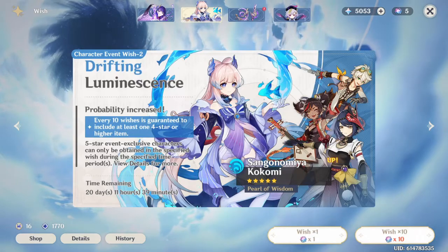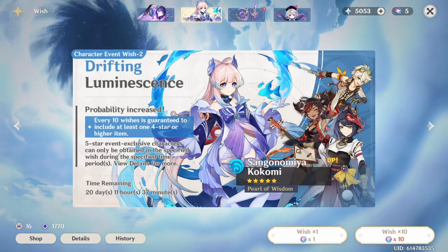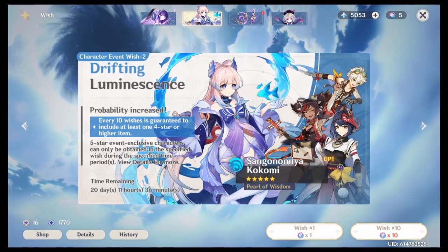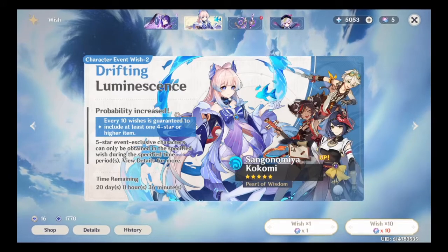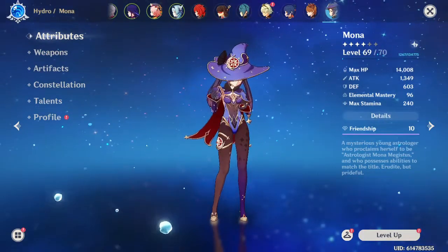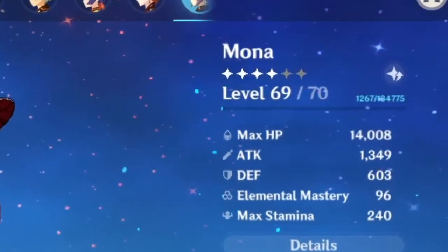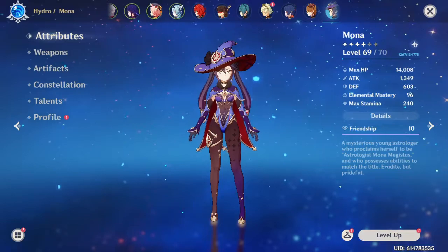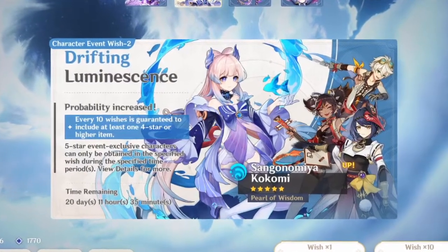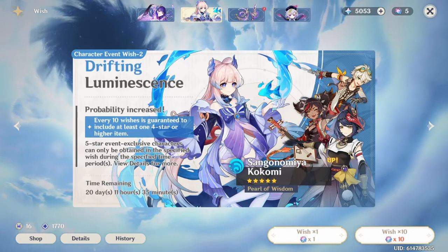Kokomi is what I would call a comfort character, but may also be a necessity depending on what teams you're trying to build based on what characters you have. Her most common roles are Hydro Applicator and Healer, so she works for Freeze, Ganyu, and Ayaka teams. She has essentially permanent off-field Hydro application, but she doesn't apply Hydro quickly enough to work for Vaporize teams like Shogunling, Hu Tao, or Diluc — you'll still need Xingchiu for those teams. Her parallel in a Freeze team is Mona. Mona is a standard banner character, so you could get her if you lose 50-50 on any limited character banner. So why would you use up your primos and pity on Kokomi? But there's also no guarantee when you'd be able to get Mona, so if you've already got your Freeze team ready and you just can't wait, Kokomi is at least the easier one to get.